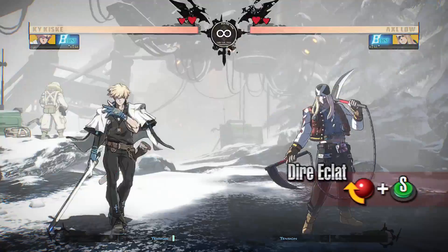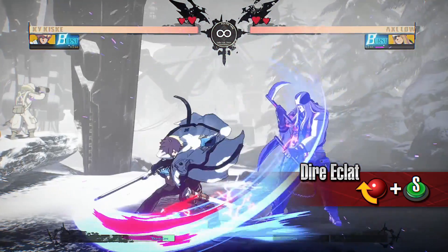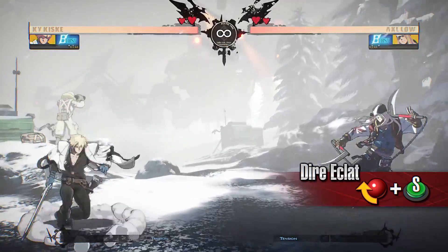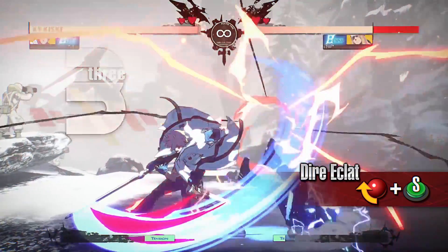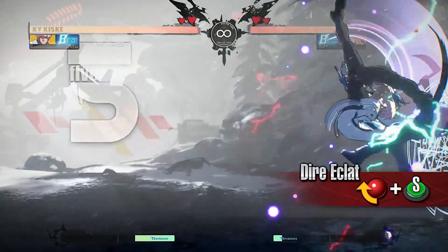Dia Claire: Kai steps forward and slashes the opponent with his sword. Getting hit by or blocking this move will leave the opponent in the shock state. The move recovers quickly, making it useful when you want to put the opponent in the shock state at close range.